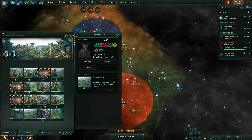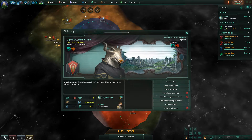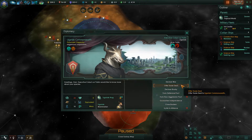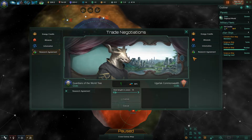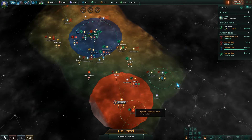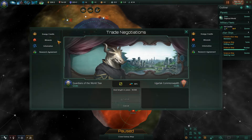We found aliens — big whoop. Let's take a look at these aliens. New contacts — they don't really know us. They have a wary attitude. Can we even offer a trade deal? I will give you one energy credit each month and you give me one mineral.